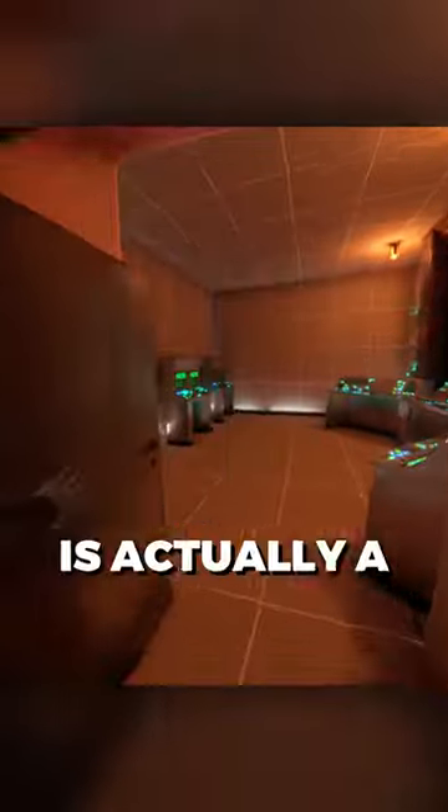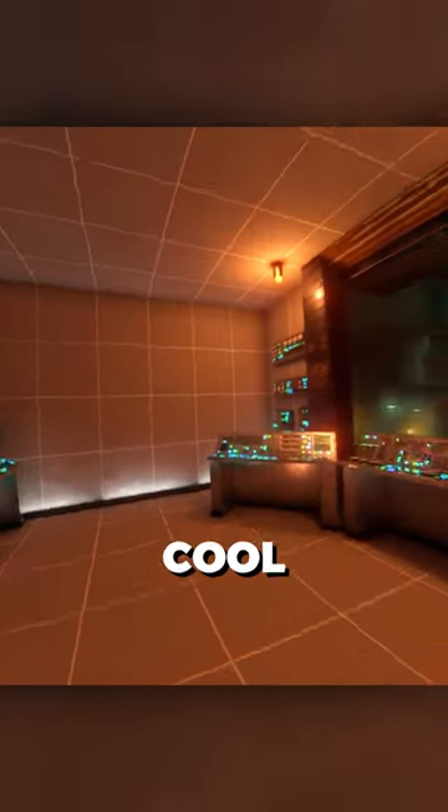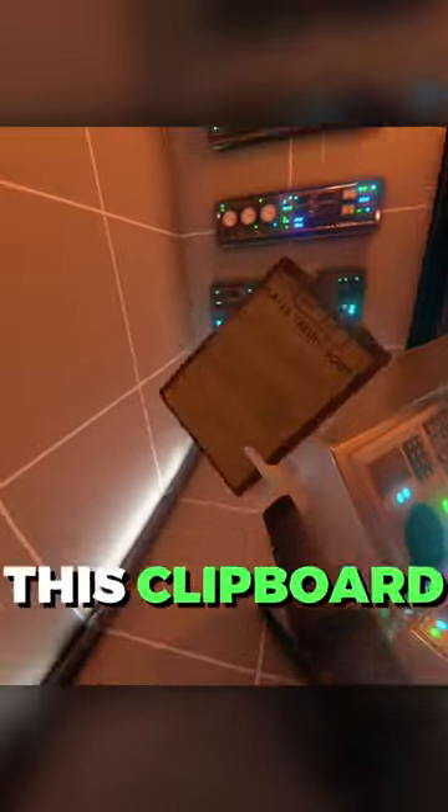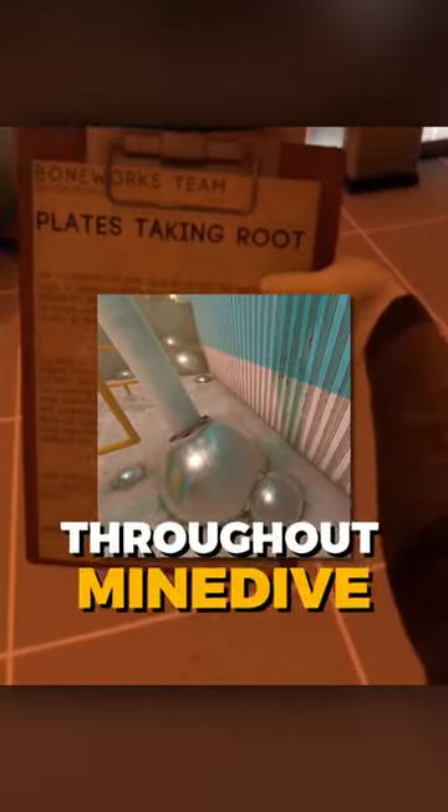This keycard room is actually a small control room looking over the Mind Dive main area, and there's a bunch of computer panels that have these cool myth screens on them. This clipboard speaks about void plates taking root in the form of large metal spheres, which you can see throughout Mind Dive.